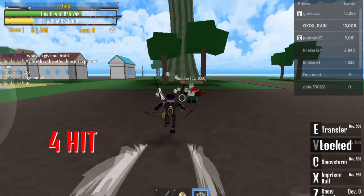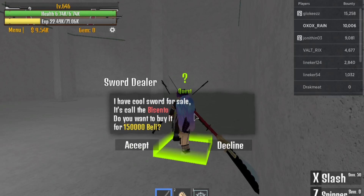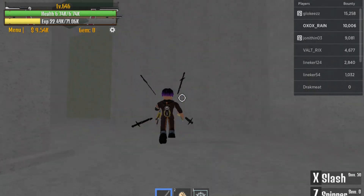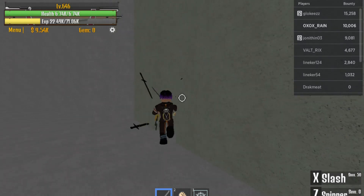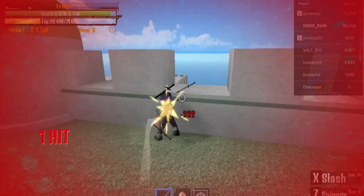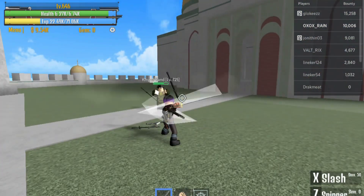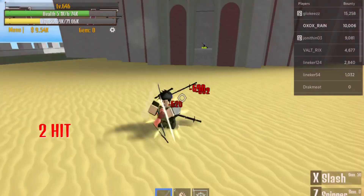In Alabasta, this is the sword dealer with Bisento. She sells Bisento — I kind of want to get it. But we're gonna fight Crocodile here, which is the snow boss. I thought he had a Logia effect.